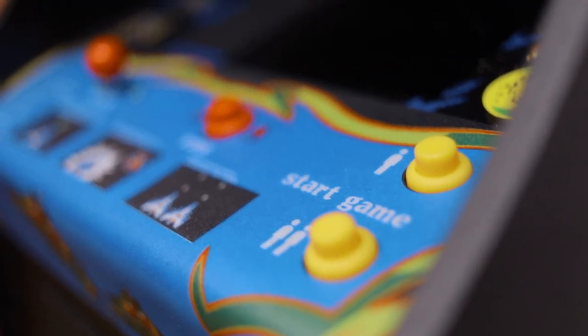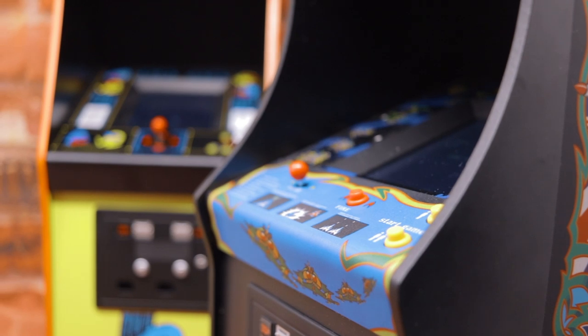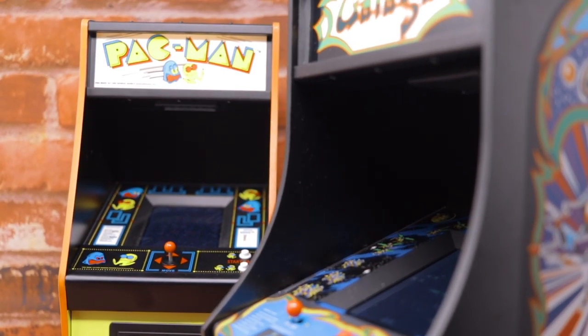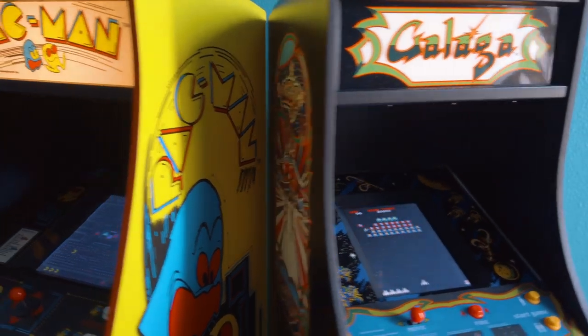This is the second official quarter-scale arcade cabinet release from Numskull, who previously released the Pac-Man cabinet last year. Placing them side by side is an absolute thing of beauty — suddenly you quickly have the makings of your own household arcade that you can fit atop your desk or nestle along a shelf somewhere.